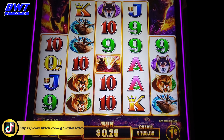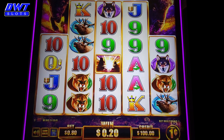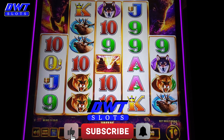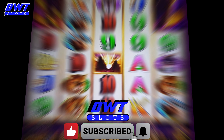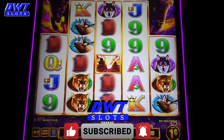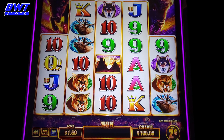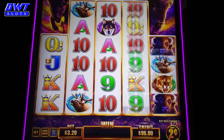Today, the first one I'm gonna start out on is Buffalo Chief. I put $100 cash in, I'll see what we can do. I'm gonna start out $0.02 denomination, $3.20 a spin.